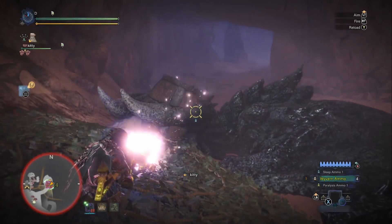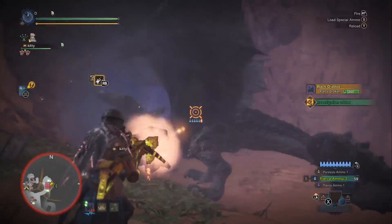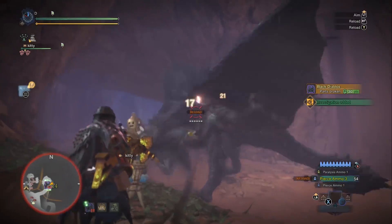Hey, how's it going everybody? It's the Game Economist, and today we're going to be doing a guide for the Taroth Assault Support. This is a Rarity 8 heavy bowgun that drops from Kulve Tarath, so if you got one, you're lucky because it's pretty hard to get one of these.